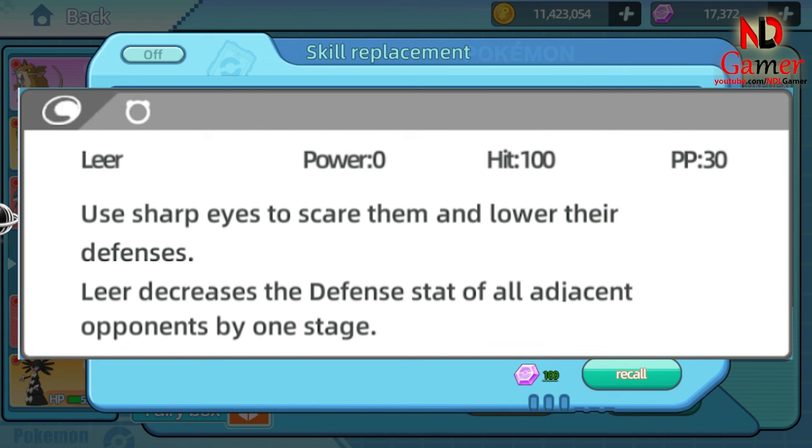Some considerations when using Leer: since this skill does not cause direct damage, you need to combine Leer with other attacks to defeat the opponent. Effectiveness may be reduced if the opponent is immune to defense-lowering effects or has items that boost their defense. Be mindful before using Leer — if the opponent has strong offensive capabilities, lowering their defense might leave you vulnerable. For example, if you are using Deoxys against a Pokémon with high defense stats, you can use Leer to reduce the opponent's defense, then follow up with a strong physical attack to deal significant damage.